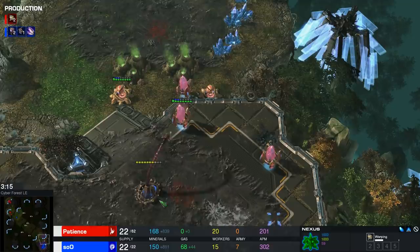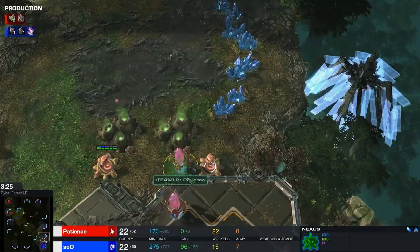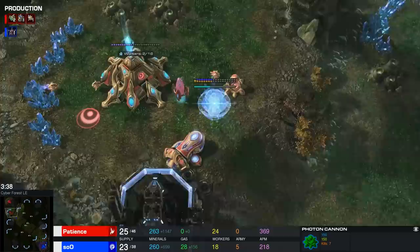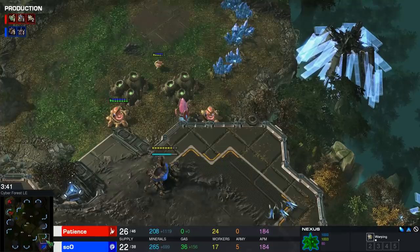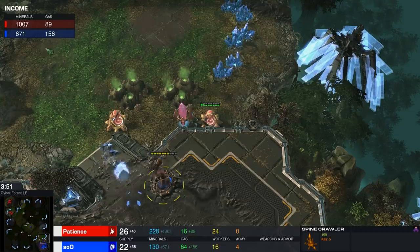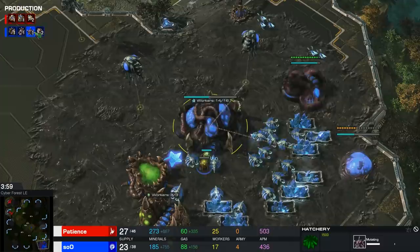While this is a very uncommon build at the top level of play, on the smallest map in the pool, if you can find a location to put up photon cannons and block with pylons, Zerg is either going to have to pull drones or force the full pull-off — which doesn't achieve that much. Patience finds himself in a really good spot; he's effectively soft-contained his opponent on one base. Zerg should eventually break out, but look at the income — resources being gathered are heavily in favor of the red Protoss player.